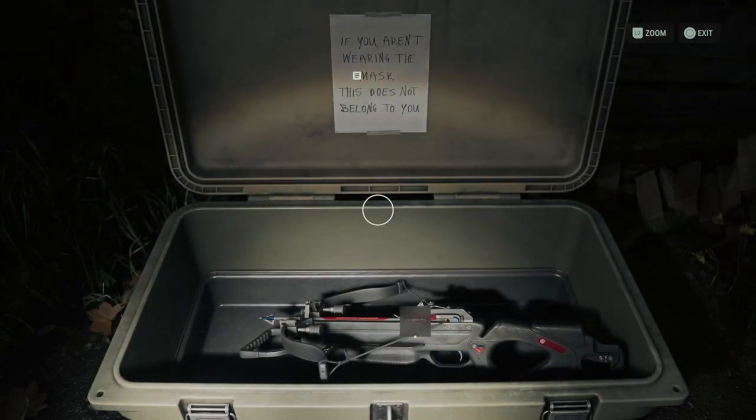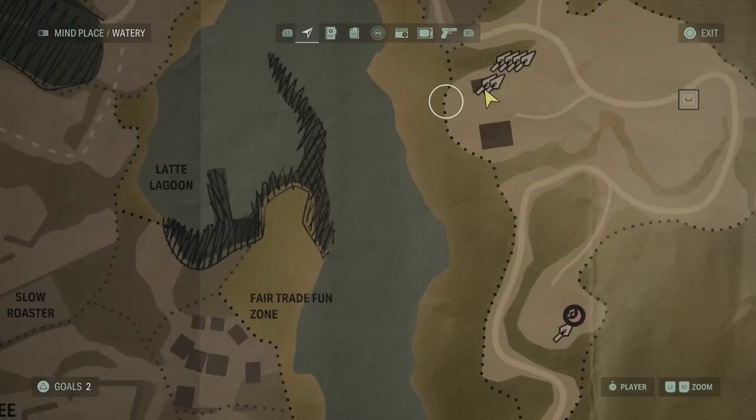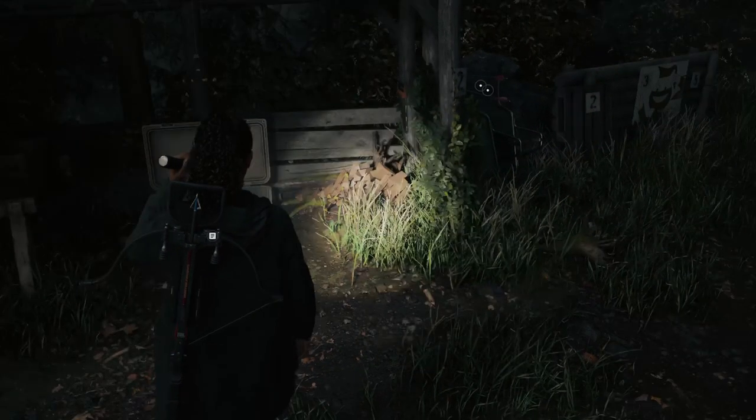Here is how you can get the crossbow in Alan Wake 2 and use it to snipe your enemies. The crossbow is located in Watery, so you will have to progress the story to reach the Watery map. Once you are in Watery, the crossbow will be in a cult stash. This stash is at the top right side of the map near the break room.